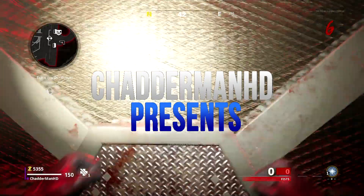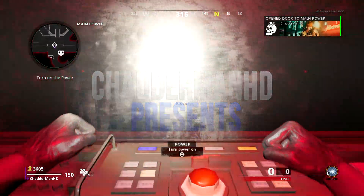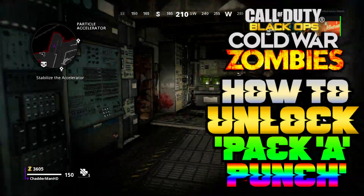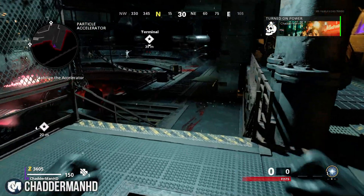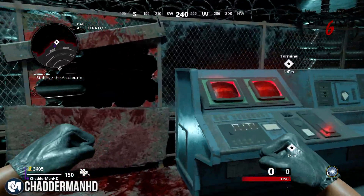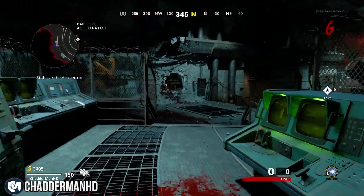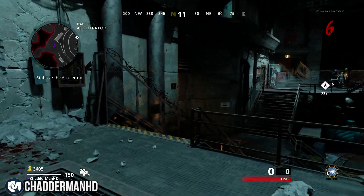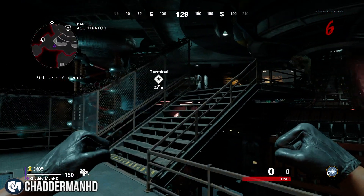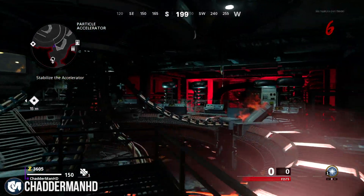What's going on everybody, my name is KillamHD and welcome back to another video. We are on Cold War Zombies on the map Die Maschine, and what I'm about to show you is the Pack-a-Punch tutorial. Once you've turned on the power, you're going to be placed in the room called the Particle Accelerator, and what you're looking for is two terminals that you want to activate — they're both on opposite sides of this room.